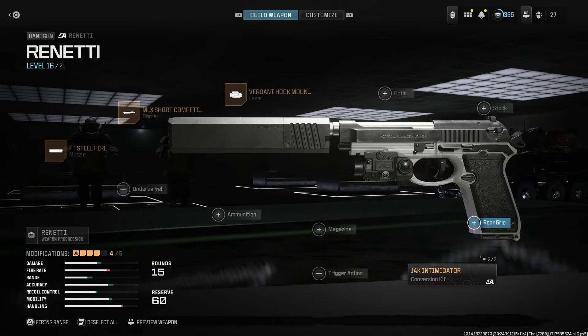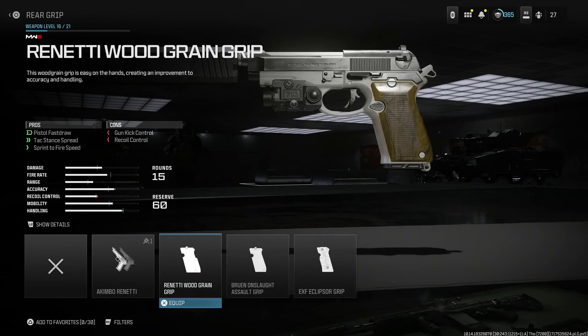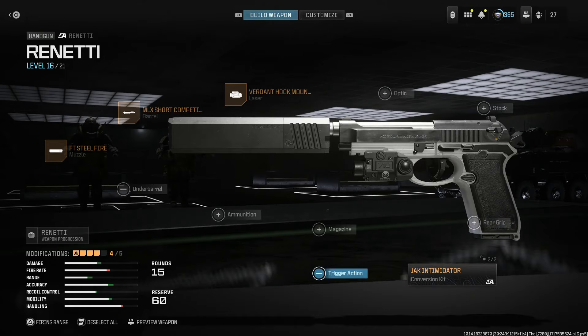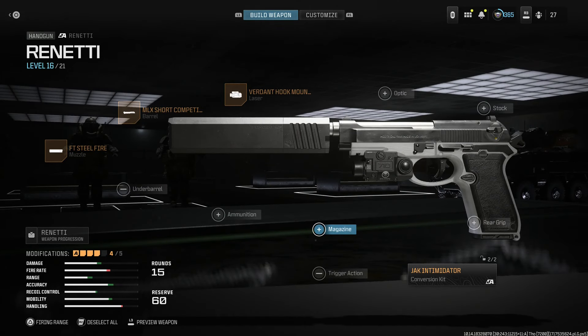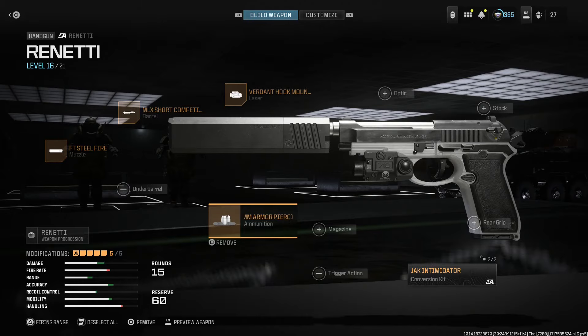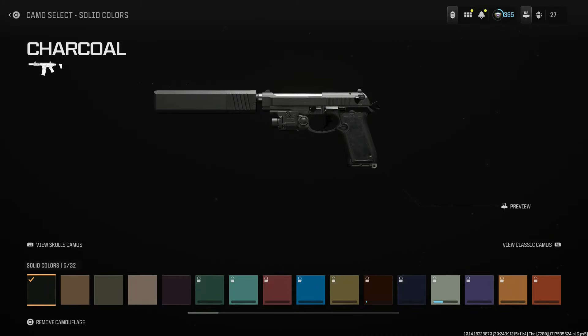We don't need a stock. For the grip, we'll leave the base grip — the better grip we'd want would be the wood grip, but we want polymer with the Beretta logo or sign in the middle, and we don't have the right one, so we'll stay with the base rear grip. For the magazine, you have options for 24, 30, and 50 rounds — we're going to stay with the base, which is 15 or 12. Trigger action is locked in semi. For ammunition, we'll run armor piercing for this build. For camo, we'll throw on a straight black camo, since that's how the M9s came.